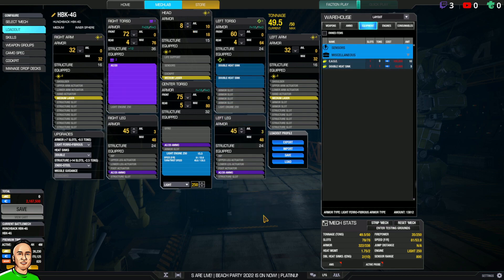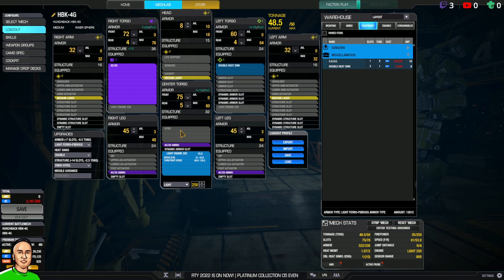What should I max? Max out your torsos for sure — right torso, left torso, center torso. If you lose one of your side torsos you're going to lose most of your cooling because of the light engine.